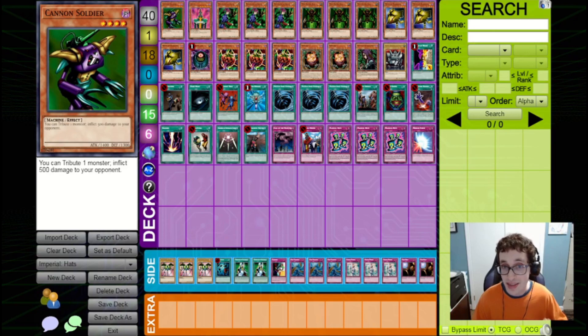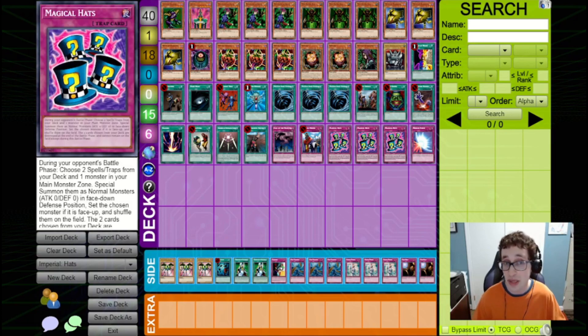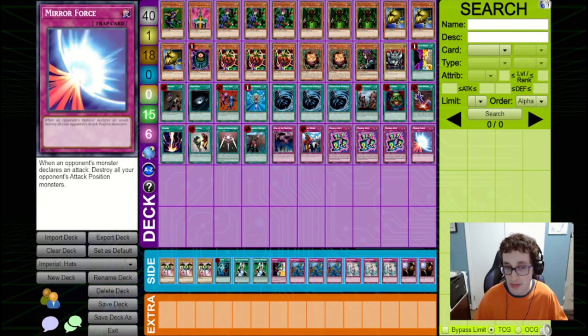Cannon Soldier is nice at being able to tribute off a bunch of your monsters to just go for that final game shot. Also, interestingly enough, in this deck you can also search out Mask of Darkness with Mystic Tomato. Mask of Darkness is a flip monster that lets you get back traps from grave. So if you combine Mask of Darkness with Magical Hats, you can either get back the Magical Hats or get back another powerful trap that you potentially sent to the graveyard off of Magical Hats, like Imperial Order, Call of the Haunted, and Mirror Force.